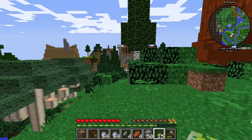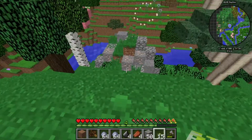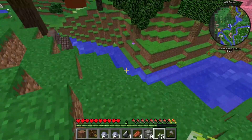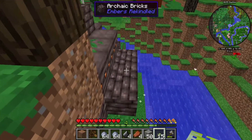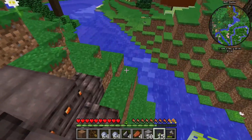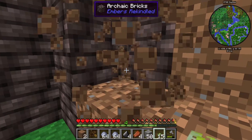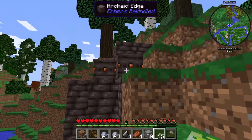Make some Nutella? Oh my god, I found a village! And some iron. Oh my god. Holy shit. Hang on a second — first things first. Archaic bricks? Embers Enkindled? What the fuck is this? Oh, it's from another one — like a magic-y mod. It's just a thing sticking in the ground. Oh, blueberries.